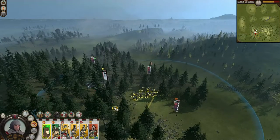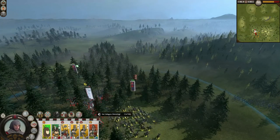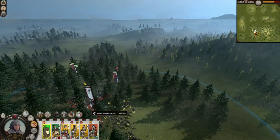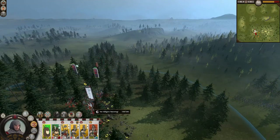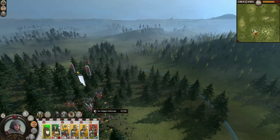Trade is another venue that the Uesugi can struggle with, despite their bonus to this form of income. With the nearest Warhorse specialties being in Mikawa and the capital city of the powerful Takeda, the Uesugi will spend much of the early game struggling to secure trade agreements.